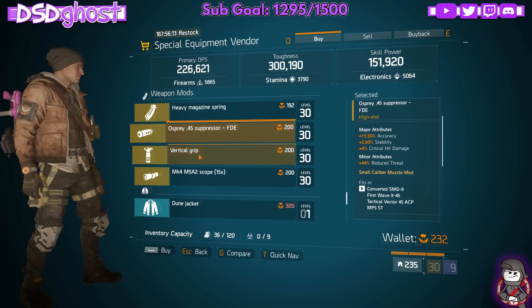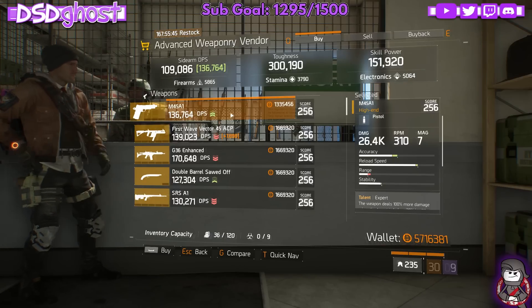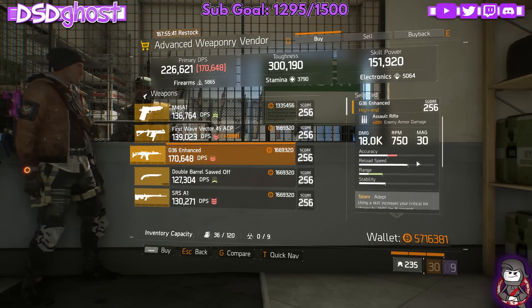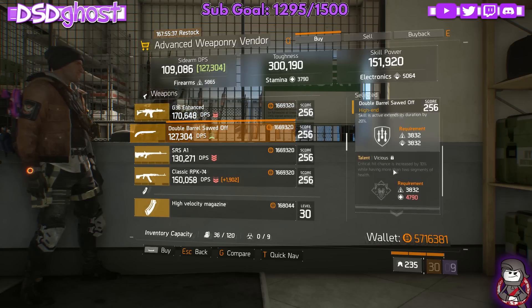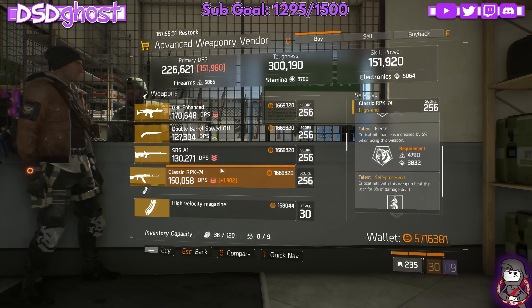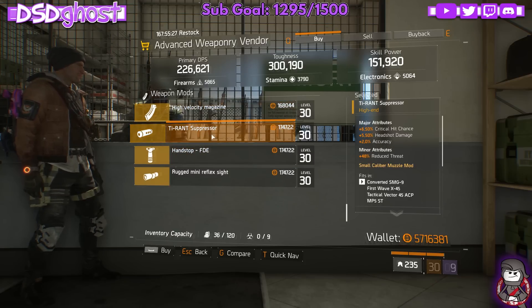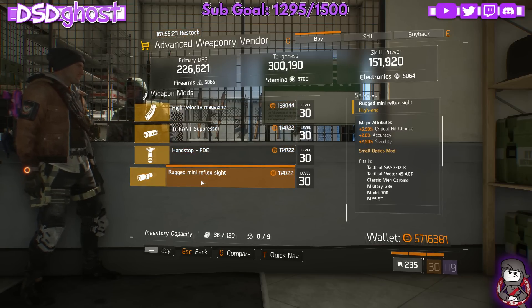Garbage. Garbage. Garbage. Garbage. Advanced Weapon Vendor. We have an M4A1. Vector with Brutal, Swift, Inaccurate. G36 with Depth, Sustained, and Focus. We have a Double Barrel with Commanding, Vicious, and Trained. We have an SRSA1 - Skilled, Toxic, Ferocious, RPK. We have a mag that's pretty crappy. We got a suppressor that's also crappy. Garbage. And garbage.